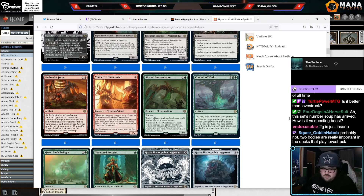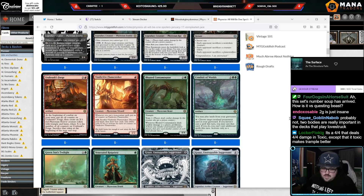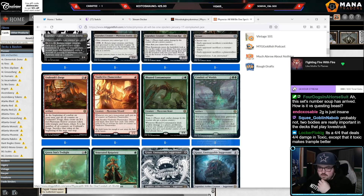Conduit of Worlds: two plus GG, artifact. Play lands from your graveyard. Tap, choose a non-land permanent card in your graveyard — if you haven't cast a spell this turn you may cast that card; if you do, you can't cast additional spells this turn. So you get to play one spell a turn from your graveyard. I think it's bad. Conduit of Worlds doesn't exile — yeah, but you only get to play one spell a turn off it.